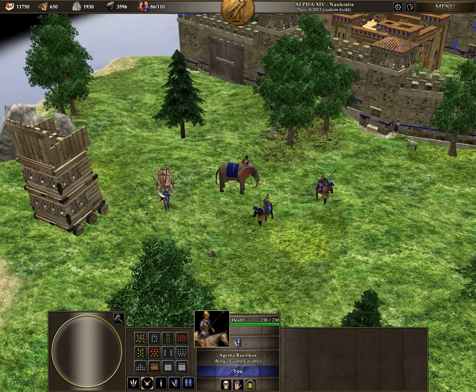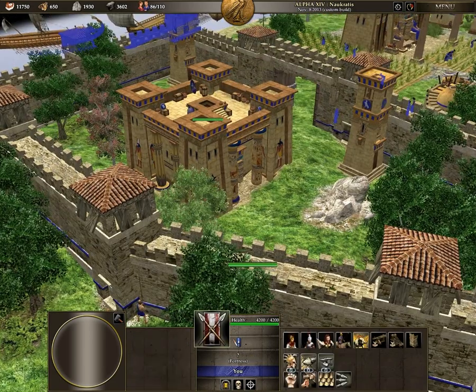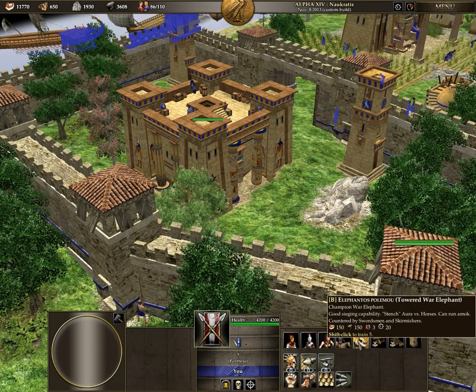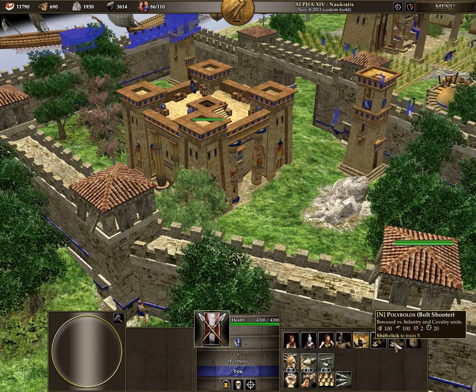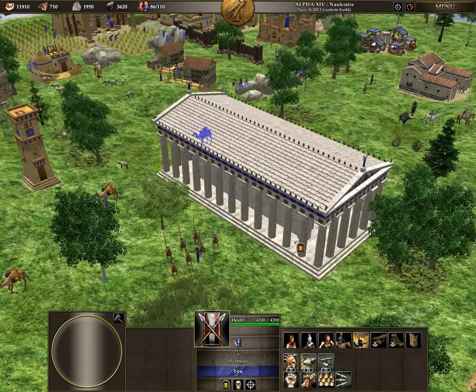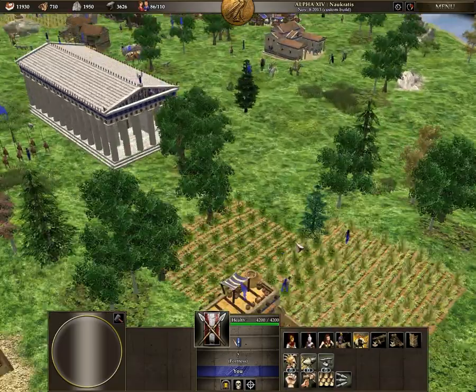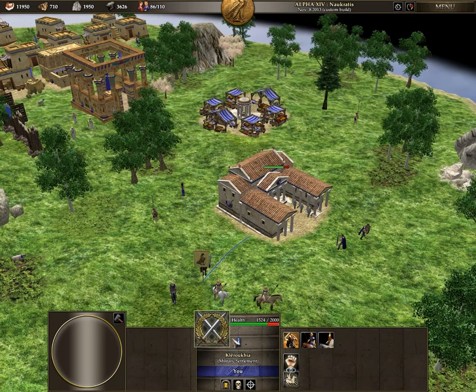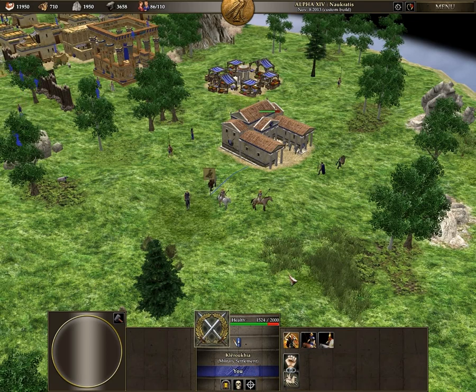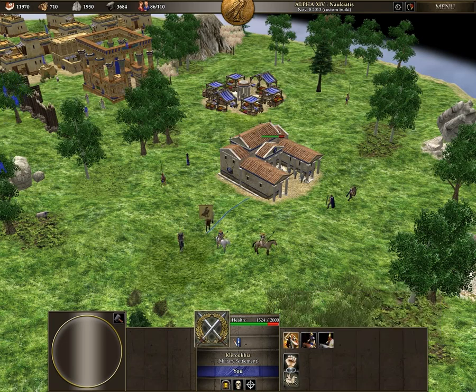I'm going to make an overview of the units you can produce at the castle. You can produce the champion melee cavalry spearman called the Kingsguard cavalry. They also have the tower dwarf, the bolt shooter, the siege catapult, and the siege tower. One interesting thing about this faction is that you can build a military settlement in neutral territory.